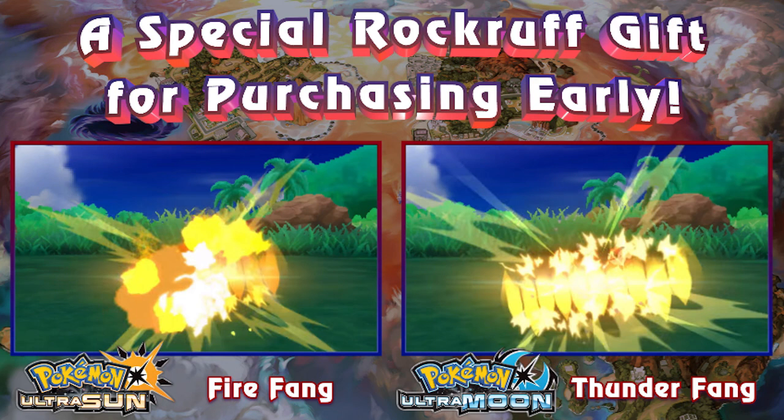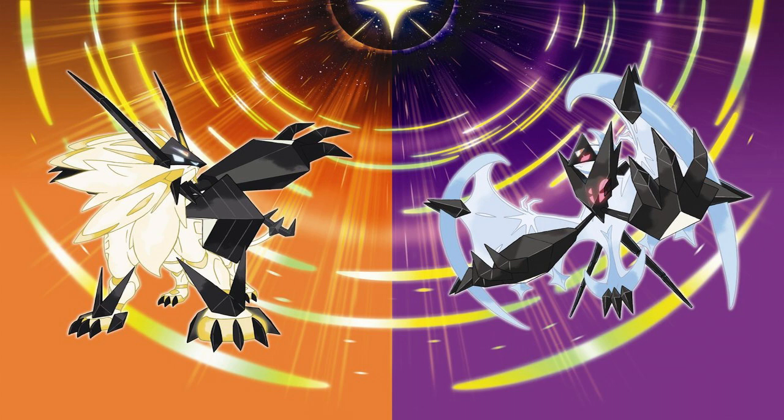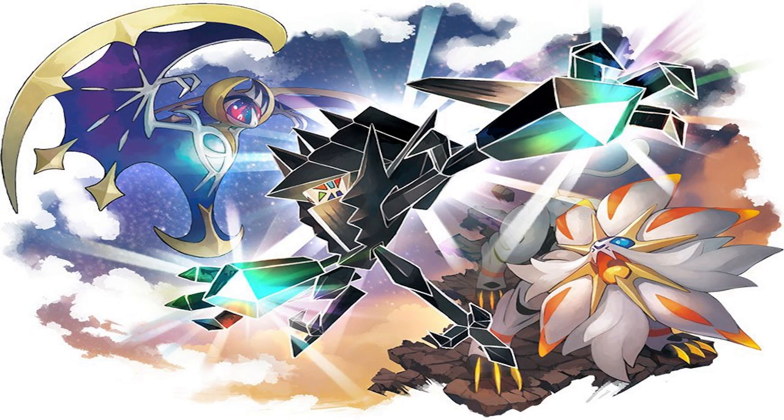Going through in great detail on what I've noticed: the English names for the Ultra Sun and Ultra Moon mascots, which we learned in Japanese were called 'Necrozma Mane of Twilight' and 'Necrozma Wings of Dawn,' are in English called Dusk Mane Necrozma and Dawn Wings Necrozma. Those correspond to whichever game you get.